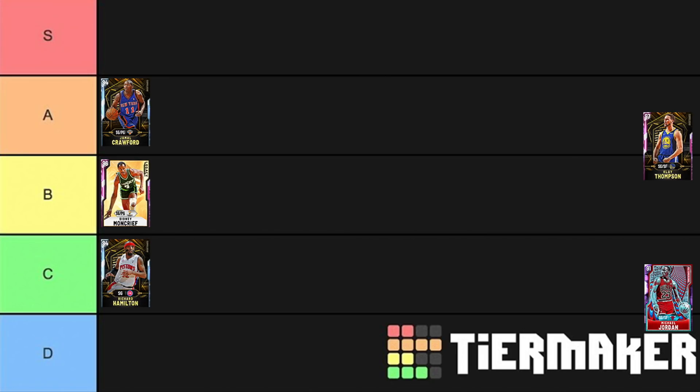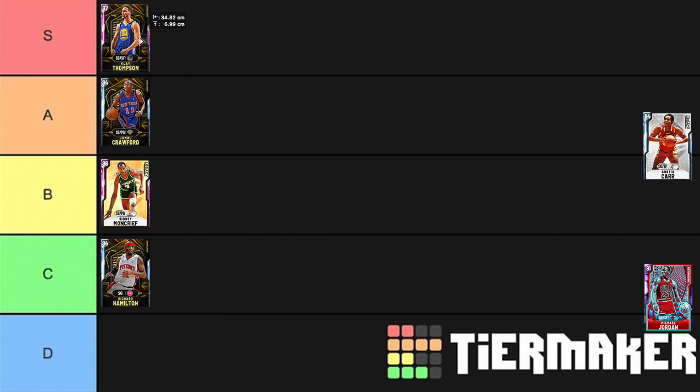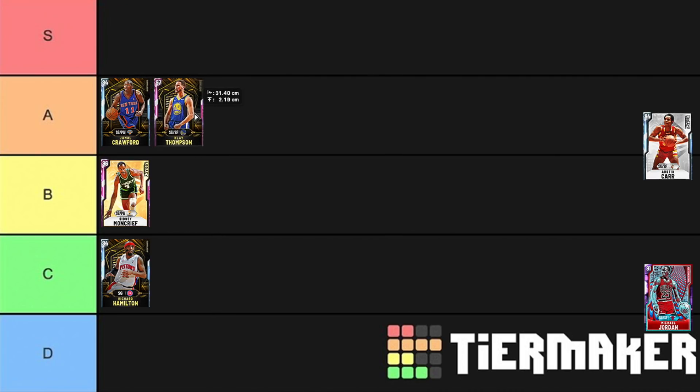Clay Thompson is an interesting one because if you're judging by the ability to run everything through a player, he'd actually be somewhere in B tier. But if you just want a glue guy — someone to lock up the other team's best player, play good defense, and hit open shots — he's right up there in S tier. As crazy as this sounds, I'm putting him in A tier. I cannot justify putting a player in S tier that you cannot run stuff through. He is good, this card is fantastic and he's my backup two guard, but he just can't really go to the basket that well, especially with the lack of spacing now with no five out.